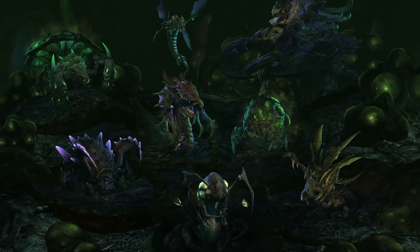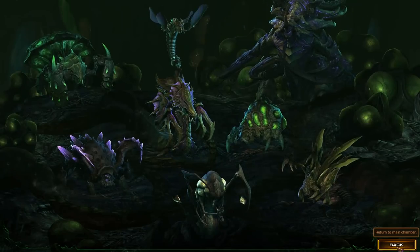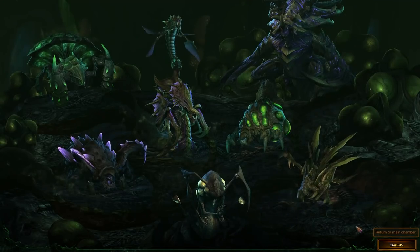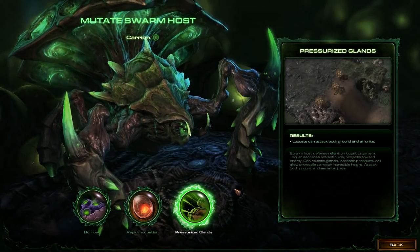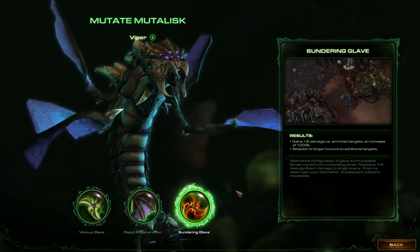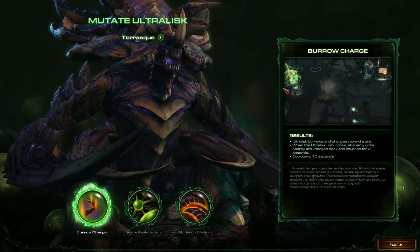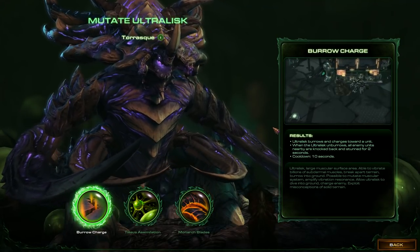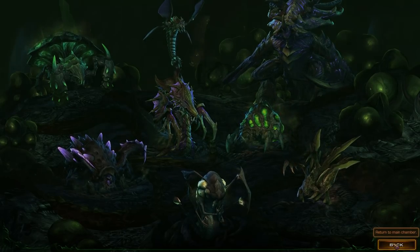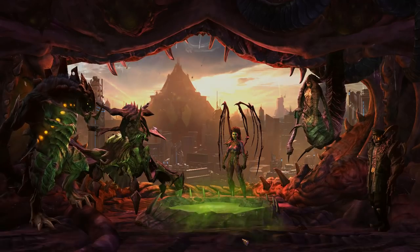Corrosive Acid is probably not as good because we have to get them to land direct hits, which will be harder on this mission. Frenzy on Hydralisks as usual — extremely good. Roaches with Adaptive Plating to keep them alive a little bit longer. Swarm Hosts with Pressurized Glands — don't think I'll be making any of these this mission. Mutalisks with Sundering Glaive. The Ultralisks with Burrow Charge — very important on this mission because when they come out of the ground they stun units. The Terran have extremely powerful units, so anytime you can stop them from attacking you, the better.